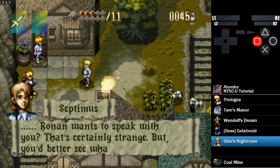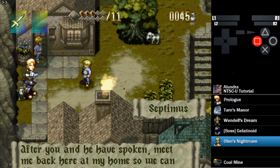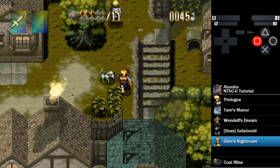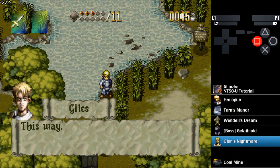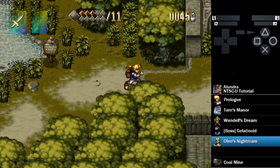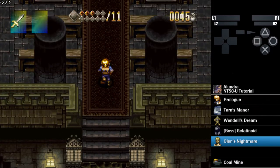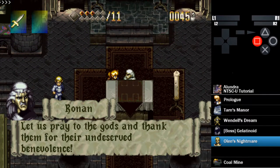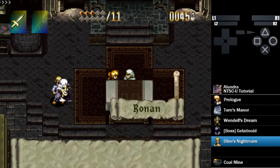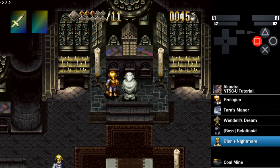This is all on autopilot until we get inside the Sanctuary. Just like before, there's a yes or no question from Ronan when we're talking to him. In the Japanese version, you can just keep spamming the square button to hit yes. In the US version, which is what this is, you need to hit the X button to say yes. If you say no, he just says hey, you should probably pray. So always hit yes for that — there's no point in saying no.